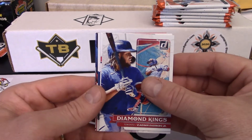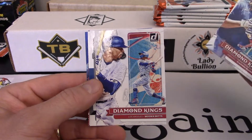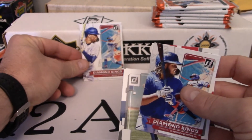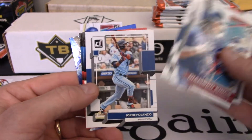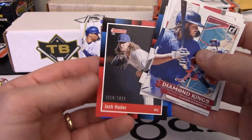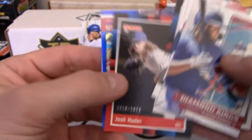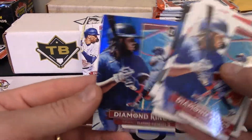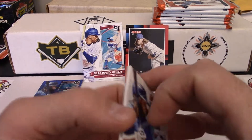Let's go with Vlad Guerrero Jr. Diamond King to start things off. Lars Nootbaar — like a lot of people have said, dude should have a candy bar named after him. There is a Mookie Betts — PC hit, we'll stand him up there. Carlos Correa, Jorge Polanco, Jose Ramirez. We got a numbered card — Josh Hader, numbered 18 out of 2022. That's pretty cool. And these are what I was kind of after — the blue parallels from that set. So we'll create a separate stack for that.